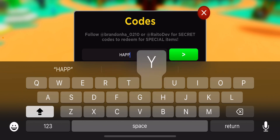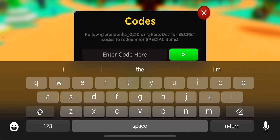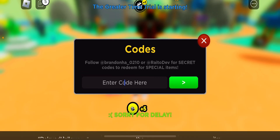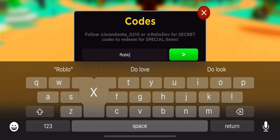Then 'happy Halloween' — I know it's not anywhere near Halloween, but that code still hasn't expired, so if you haven't put it in yet, make sure to do so. The next one's gonna be 'delayed Halloween', and that's gonna get you five more passive tokens, because I think they uploaded the happy Halloween one late.